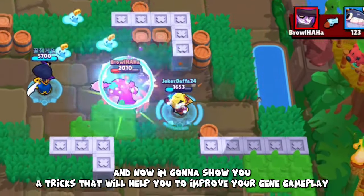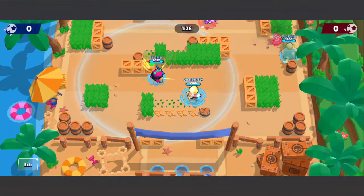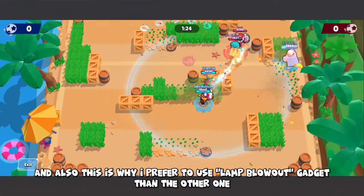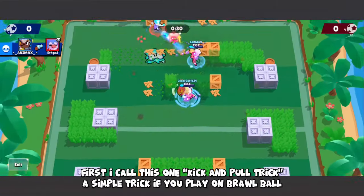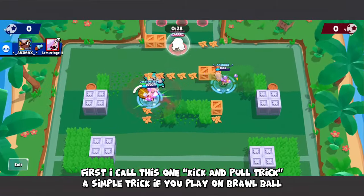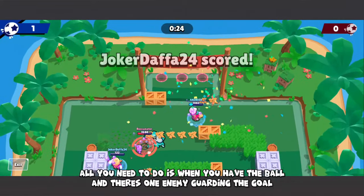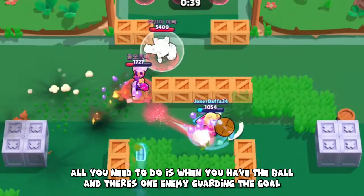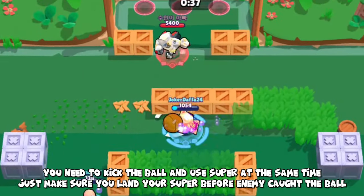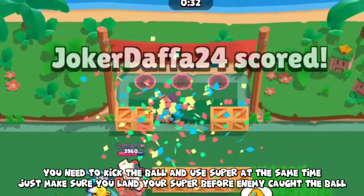Now I'll show you tricks to improve your Jean gameplay. The first is the Kick and Pull trick, a simple trick for Brawl Ball. When you have the ball and there's an enemy guarding the goal, kick the ball and use your super at the same time, making sure you land your super before the enemy can cover the ball.